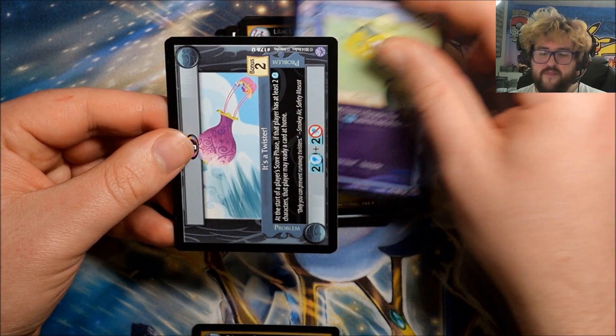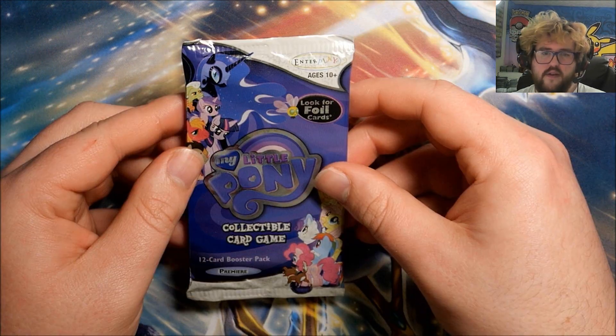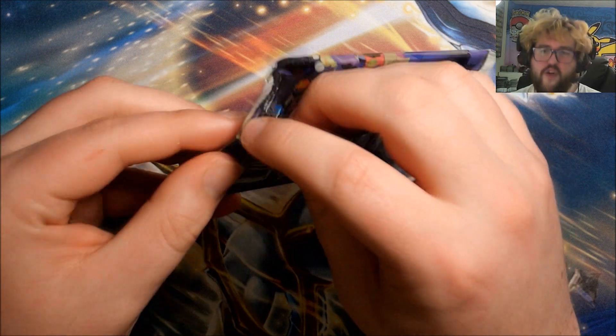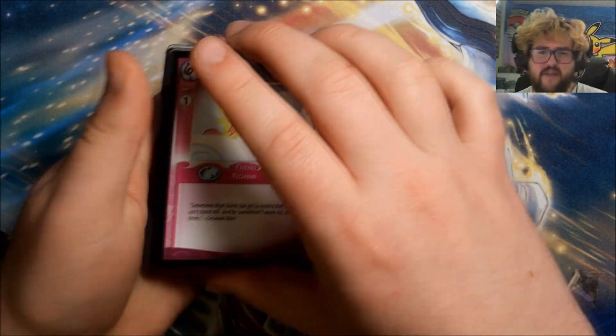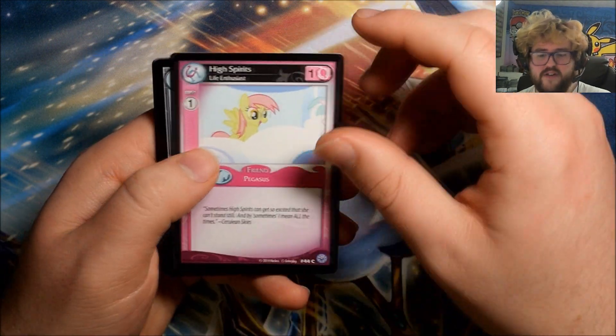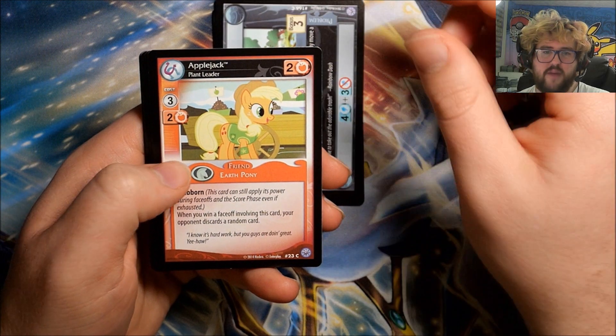We also have Swing Into Action, It's a Twister, and Duck and Cover. Second half of the box — four foils and an ultra rare from the first half. If the second half matches that I'd take it. Pack nineteen: High Spirits, The Problem with Parasprites, Applejack Plant Leader, Foal Free Press.